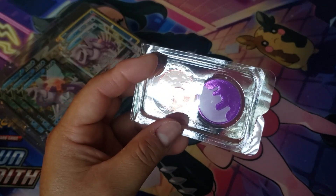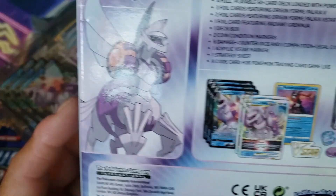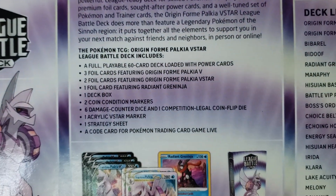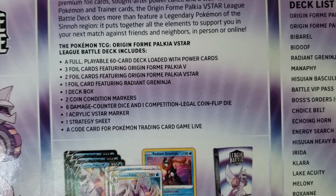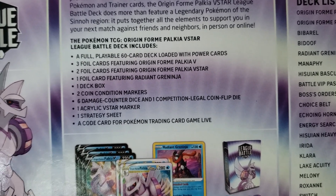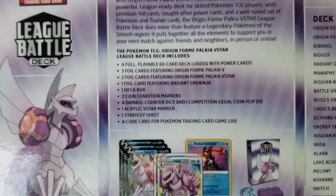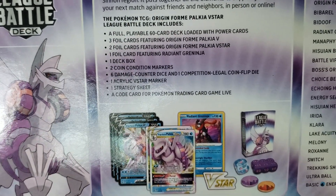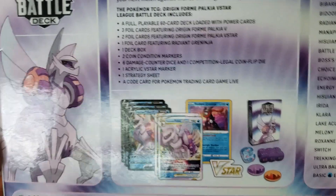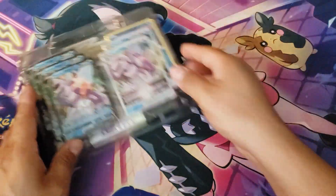Yeah, two coin condition markers. Let's look at what's in the back. So we got a deck, three foil cards featuring the origin form Palkia V. We also get the Palkia VSTAR, and we get a Radiant Greninja — wow, that's a pretty good card from what I hear. We get a few dice, the strategy sheet, and a code card.